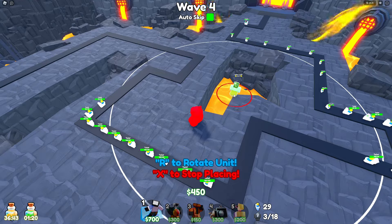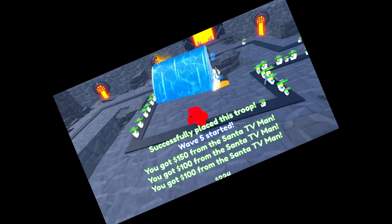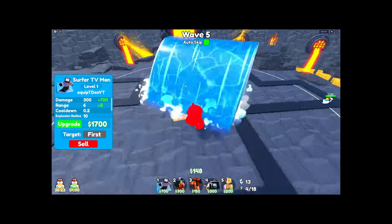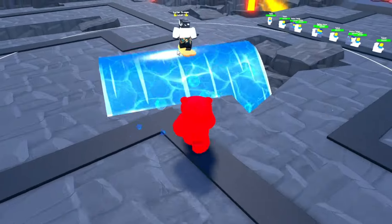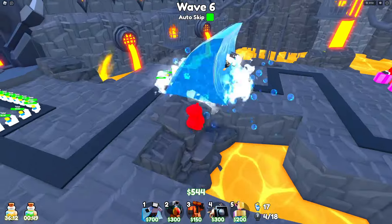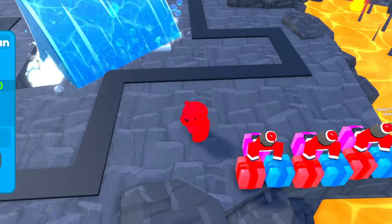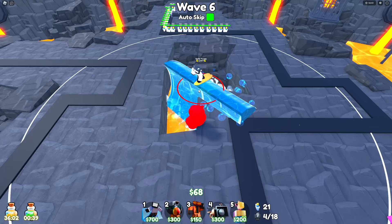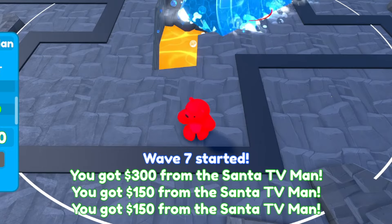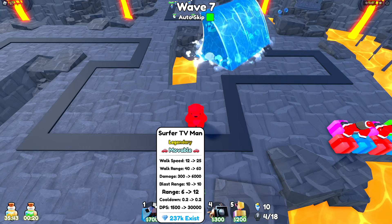The cool thing about movable units - they cannot be stunned! We just placed our first one and - oh my god, what the heck is that?! He's moving on a wave! Does he hit them with the wave? I think he has a little red line - he does splash damage. He has an explosion radius and a blast range, so he does splash damage.